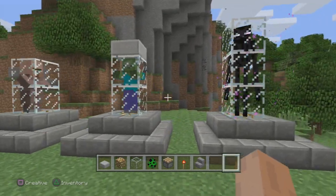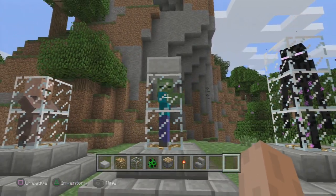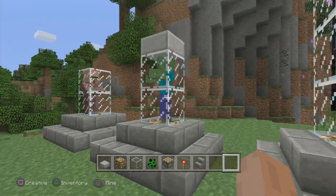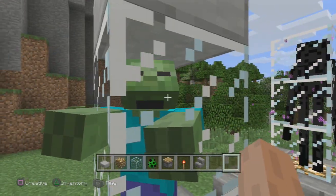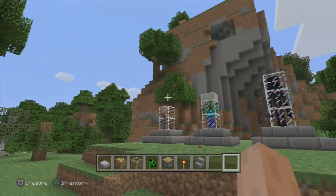So you guys can use it on either console. Now you can see here obviously this glitch allows you to encase mobs and NPCs in a little trophy case so you can keep them in your house and look at them and ooh and ahh at how pretty they are. Or do whatever kind of weird stuff you want to do with the mobs when they are totally subdued.